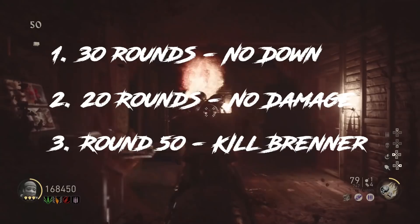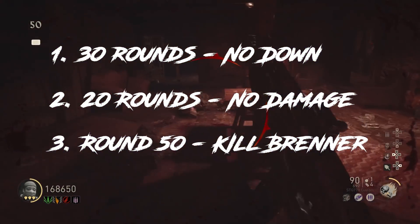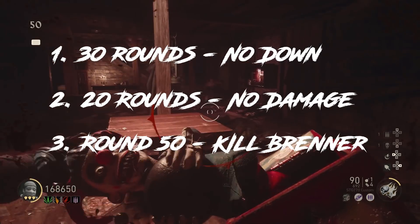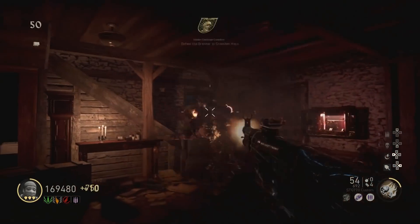The challenges are: survive 30 rounds without downed players, survive 20 rounds without taking damage, and kill the Brenner on Grosten House. In case you don't know, on round 50 a Brenner spawns on Grosten House.